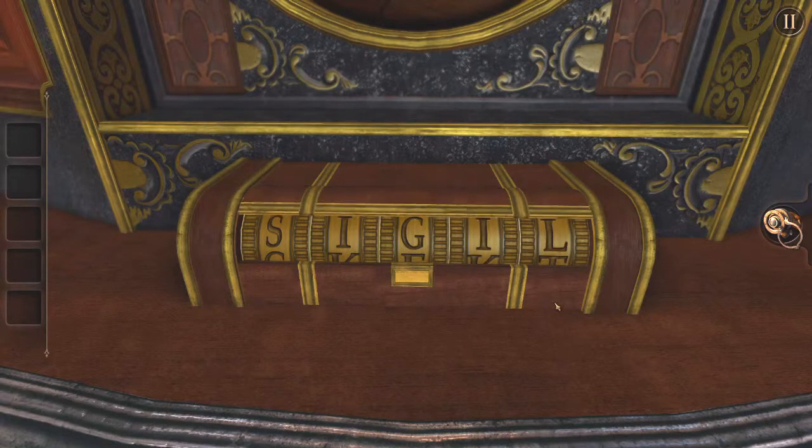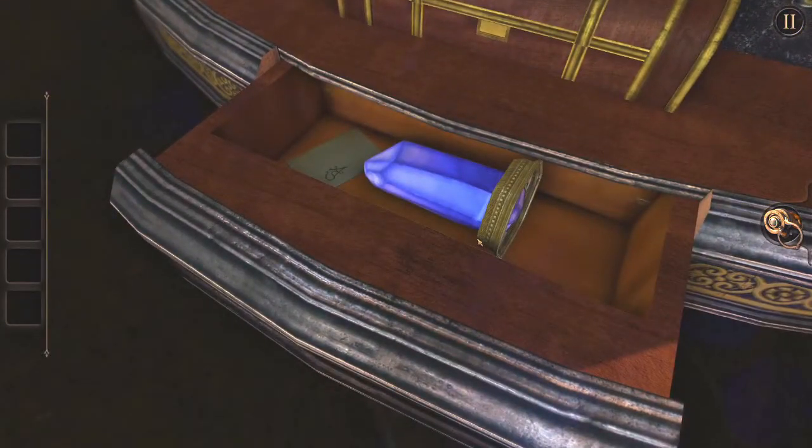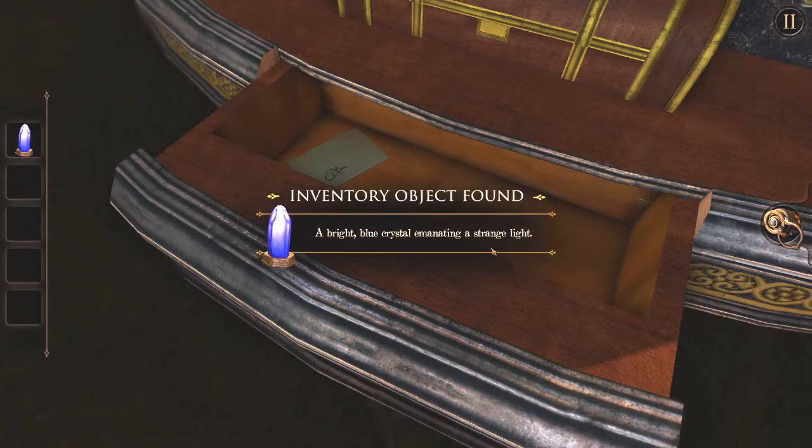It's sigil — again, I can't spell. I'm sorry, I am mildly dyslexic and it does occasionally reveal itself at the weirdest possible times. I've got a blue crystal, and another opportunity to do some voice acting.